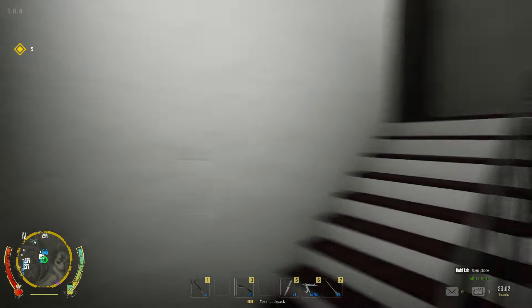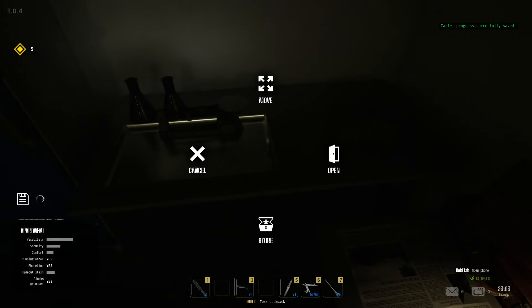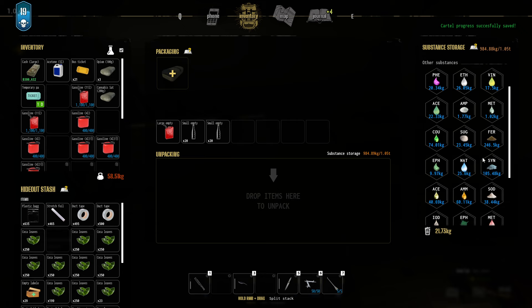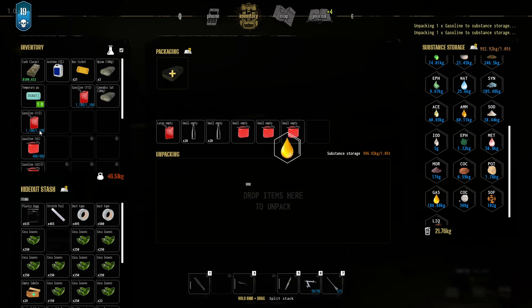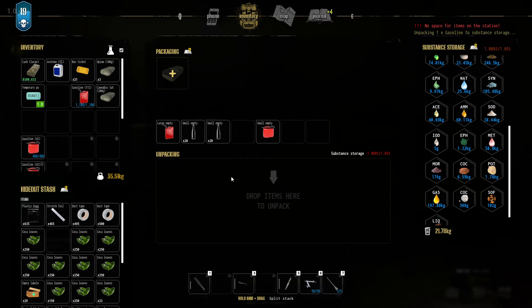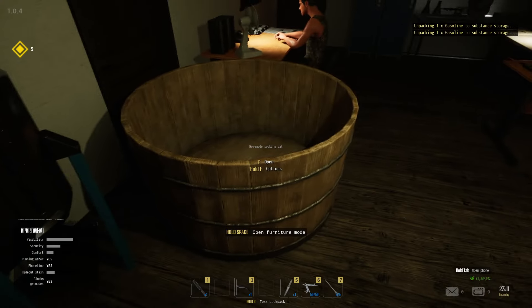If you do this a couple of days in a row I think you're good for weeks. You can see my gasoline is already at 174 kilograms. The problem is it takes a lot of weight — it's 11 kilograms per container — and if your queue is full with empty bottles, just throw them away. Now it's time for the leaves, but I need to make sure I don't forget anything.